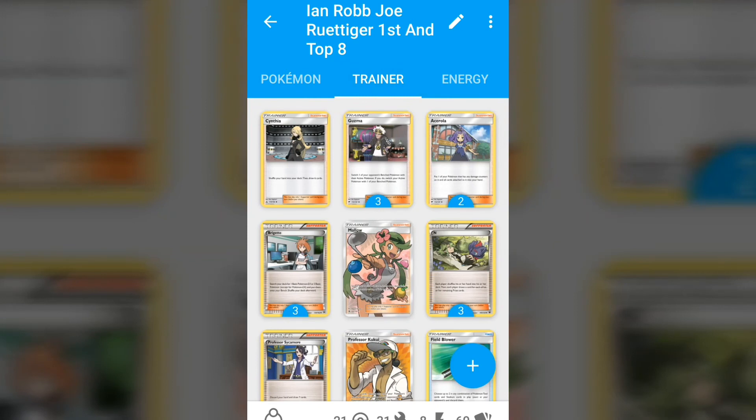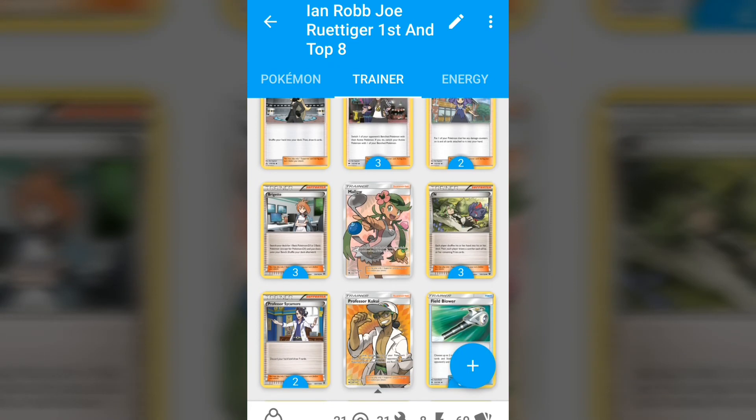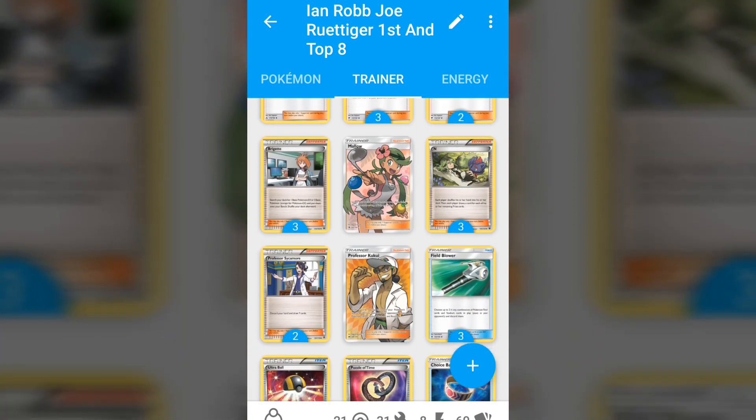Moving on to the trainers: one Cynthia, three Guzma, two Acerola — the Acerola count could be considered quite low given how important Acerola is to this deck, but he's only playing two. Three Bridgette, one Mallow — we know how good Mallow is in a Zoroark deck, nothing really to say there. Three N, which seems higher compared to other decks. Cynthia came in as well, and it's just a great draw and disruption card. Since you have Trade anyway, N isn't bad even in the late game.